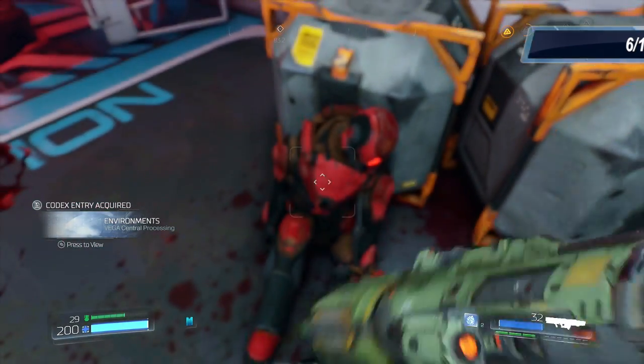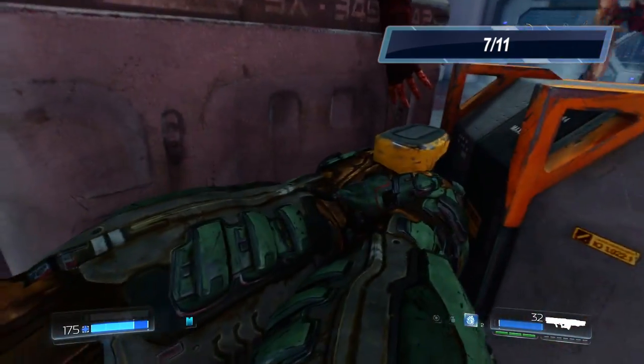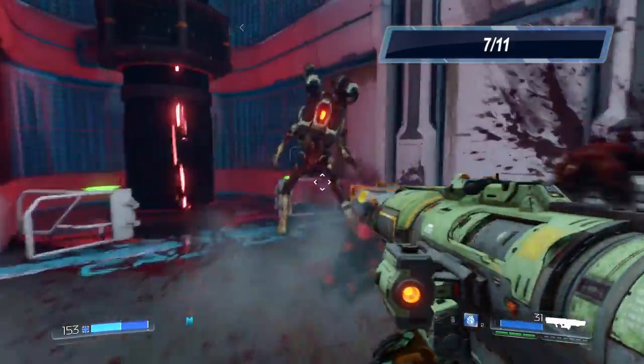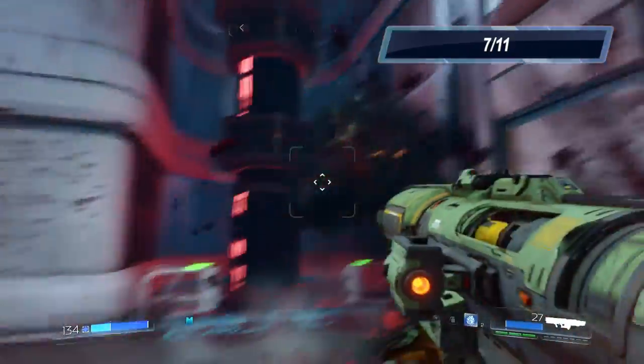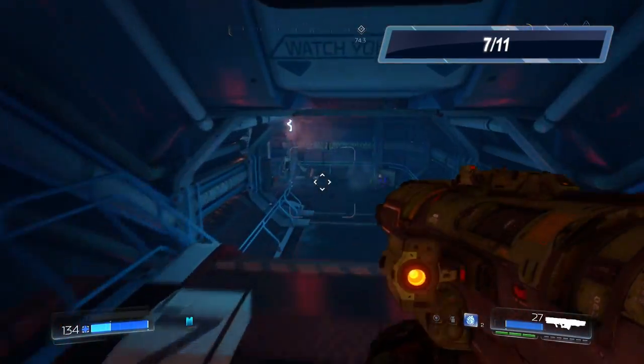Once we grab the soldier's chip, right behind him is the lever that we have to pull. Pull that thing and kill this enemy. I killed so many of your brothers, you should learn to just give up.